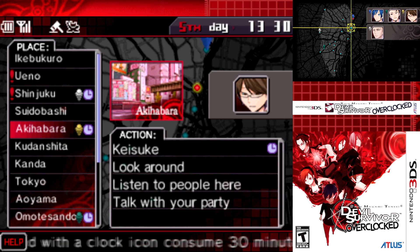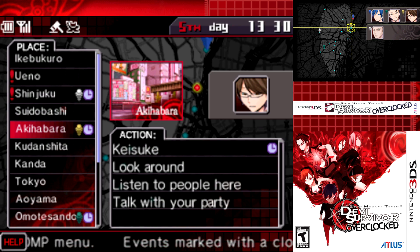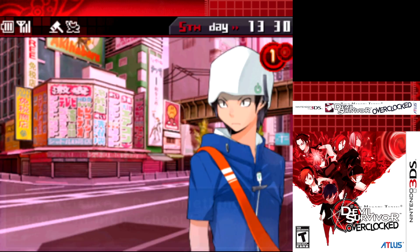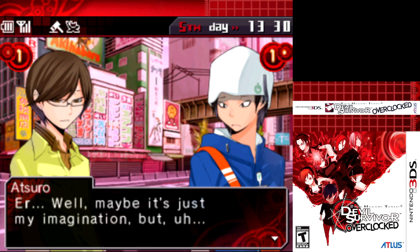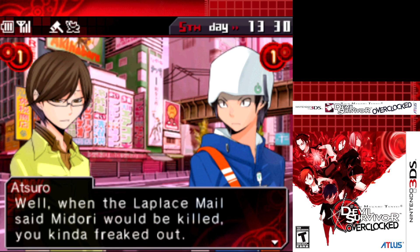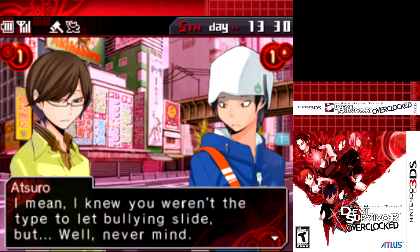We're not actually going to stick with the Keisuke event, but after you recruit him, you can get a little extra dialogue going over his reasons for what he did. Atsuro asks if something happened in high school, noting Keisuke doesn't seem as composed as he used to be in middle school. When the Laplace mail said Midori would be killed, Keisuke freaked out - Atsuro had never seen that side of him before, though he knew Keisuke wasn't the type to let bullying slide.